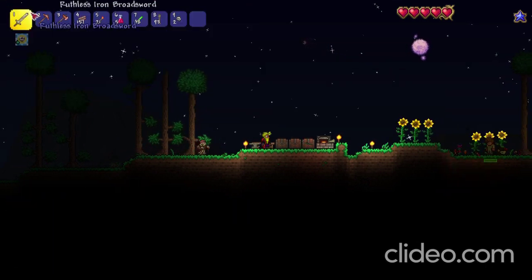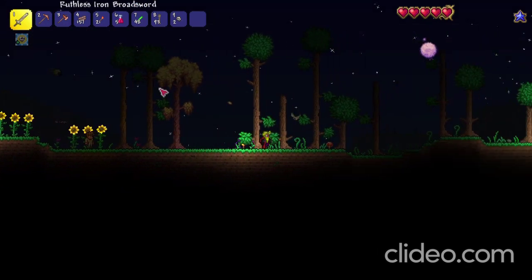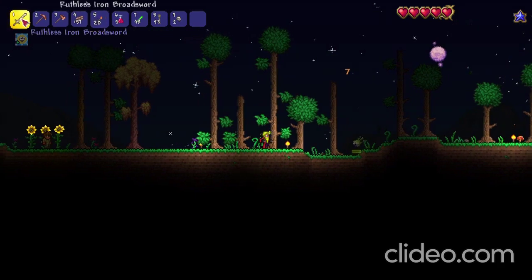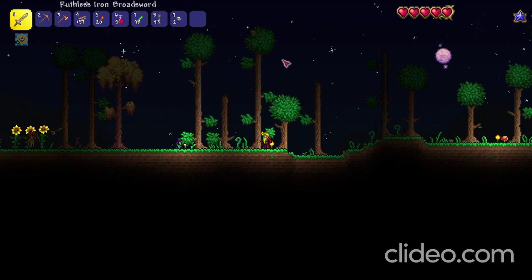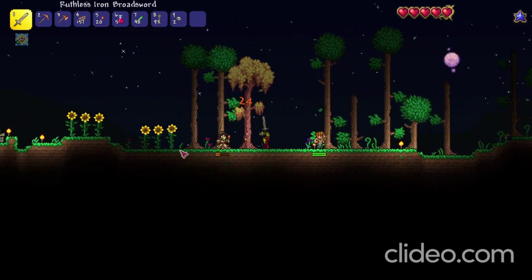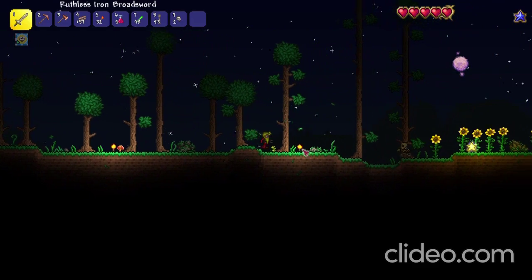That was a fail but we're gonna go back and redeem ourselves. Oh wait, there's an Eye — I actually want to kill this. Okay, there we go, we got a lens which is good. We can begin our journey to get enough stuff to fight him, but we're gonna need armor and better stuff first, so it's gonna take a couple of episodes.